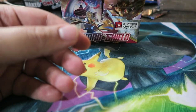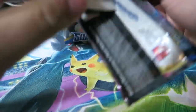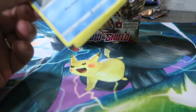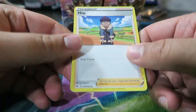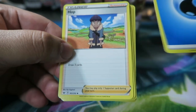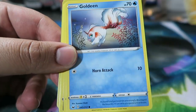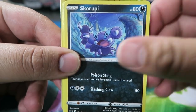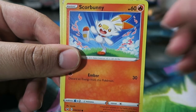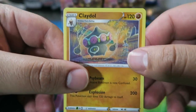This time I'm going to go ahead and get rid of the energy as well, save some time for ourselves. Even though the energies are sweet, no one really cares too much about them. We have Hop, water, Hop, Pokégear 3.0, Sudowoodo, Goldeen, Diglett, Skorupi, Hoothoot, Scorbunny, a Reverse Chinchow, and our Rare is Claydol.